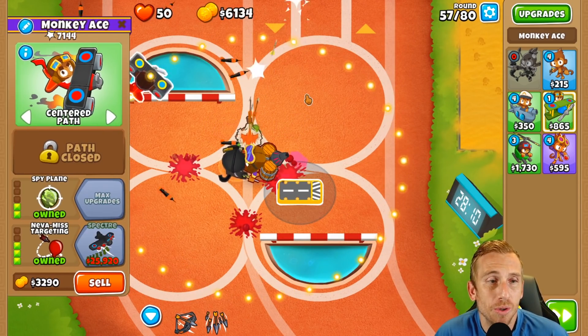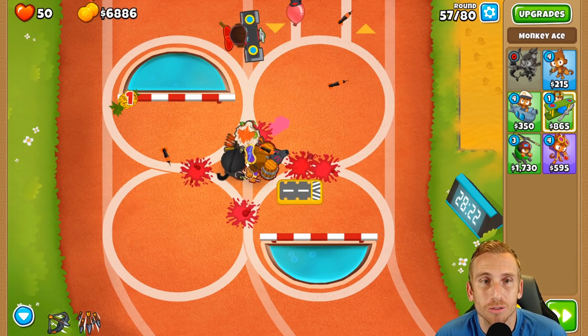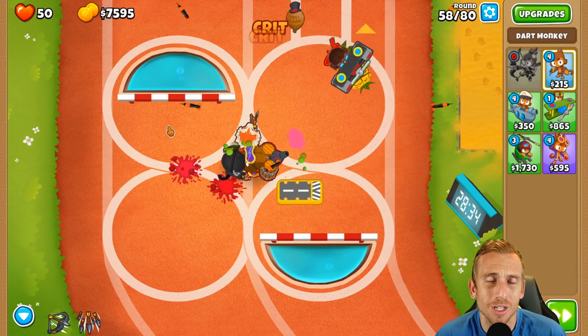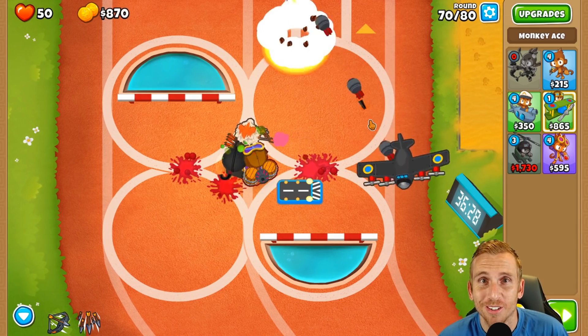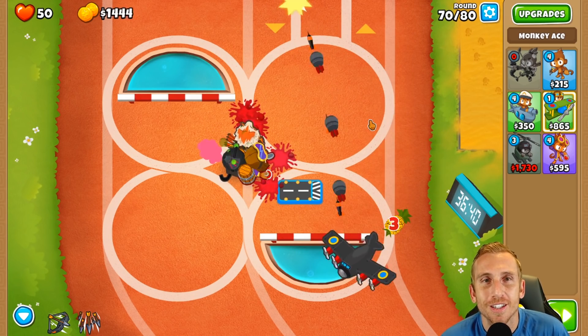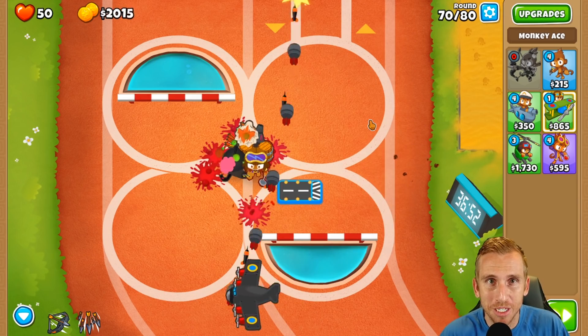For this one, we just have to save up for that specter. Even then, we're pretty much done because the crossbow master covers pretty much all four circles. We're going to skip ahead to the specter. Now that we have the specter, we are done - you could have gotten the specter first since he holds everything at the top of the map, but crossbow master is still elite.